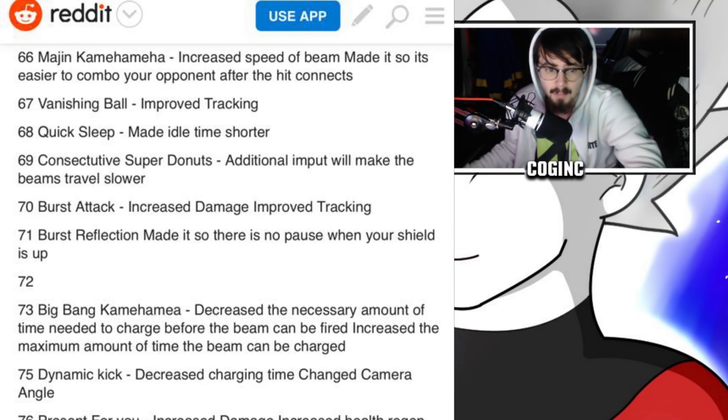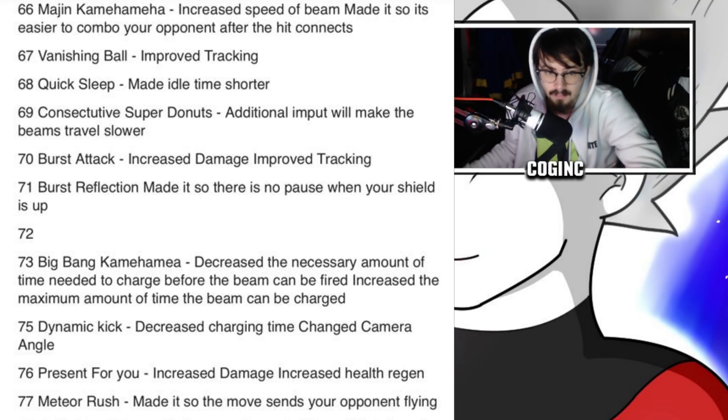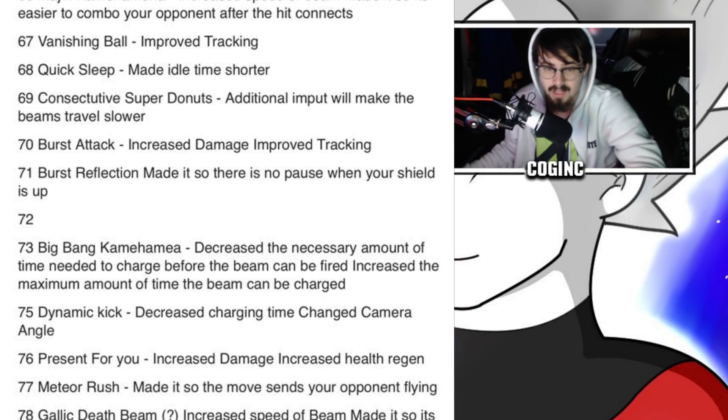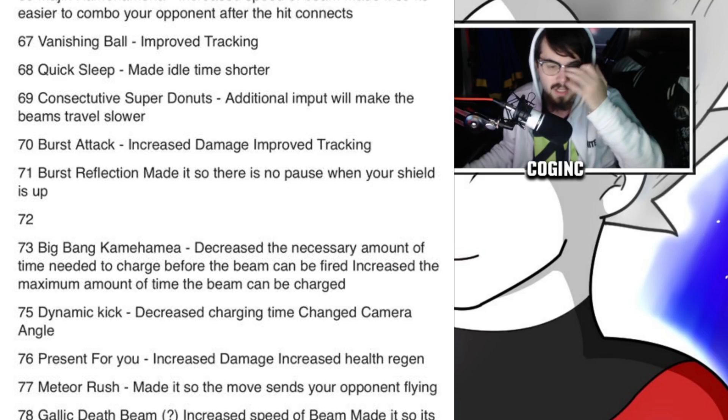Number 65: Bomber — increased damage, cancels guards, has priority for movement until it disappears, made stop time shorter. Number 66: Majin Kamehameha — increased speed of beam, easier to combo after hit connects. Number 67: Vanishing Ball — improved tracking, which is going to make it overpowered again. Number 68: Quick Sleep — made idle time shorter. Number 69: Consecutive Super Donuts — additional input makes the beam travel slower.